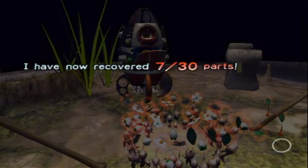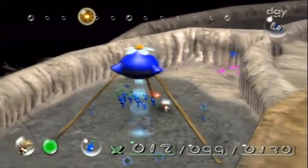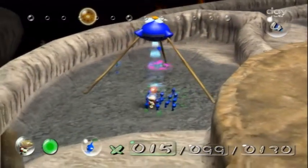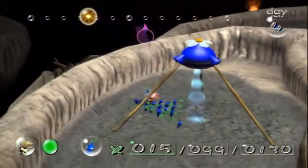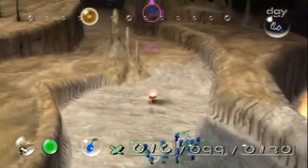I now have 7 out of 30 parts — that's pretty good, and we're about to get two more actually. We just need to pluck more blue Pikmin. Now the part that we're going to get with the blue Pikmin is one of the easiest parts in the game to get. I really think they should have thought this out more, because you're going to see how easy it is.